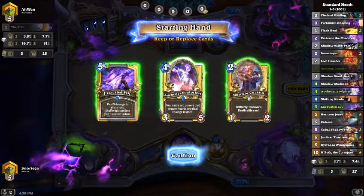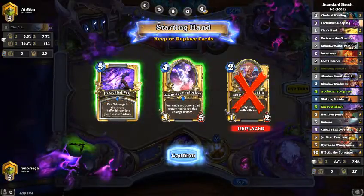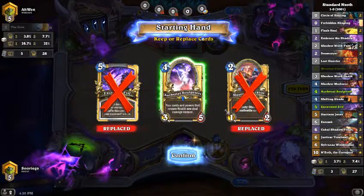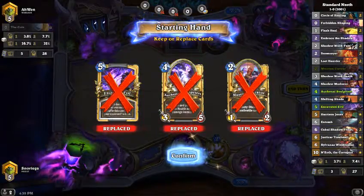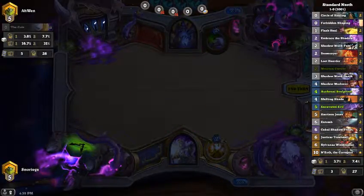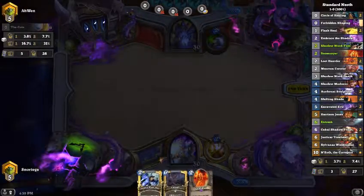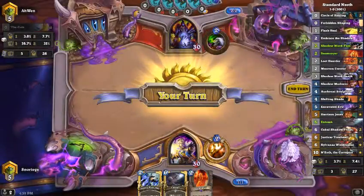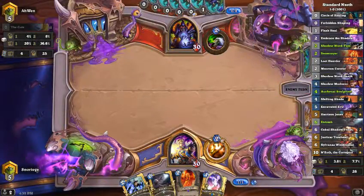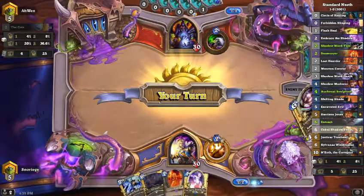Okay, it's probably Zoo Lock, so Excavated Evil might be okay but it's just kind of slow, and Auchenai is a little slow as well. So I'm hoping to get Doomsayer, Loot Hoarder, Shadow Word Pain. Now this is a lot better — that's a pretty lucky draw. If we can find a Circle I think we'll be in good shape.